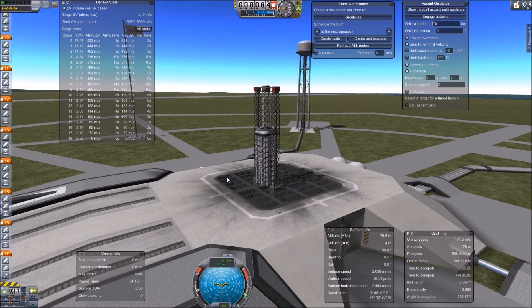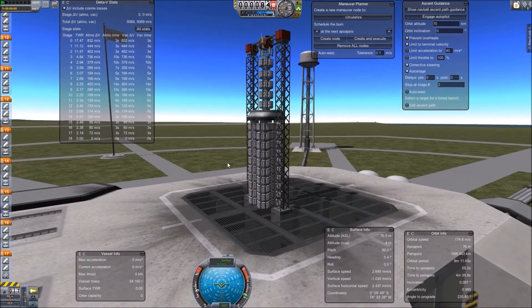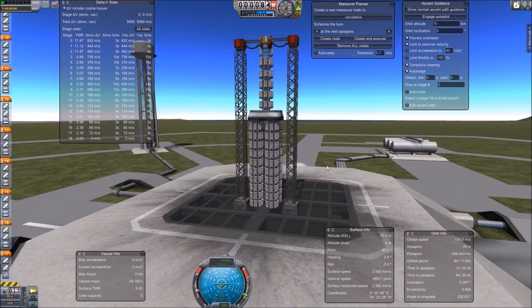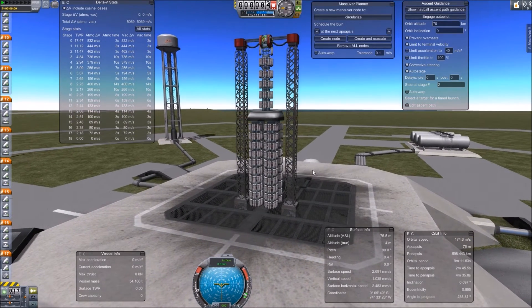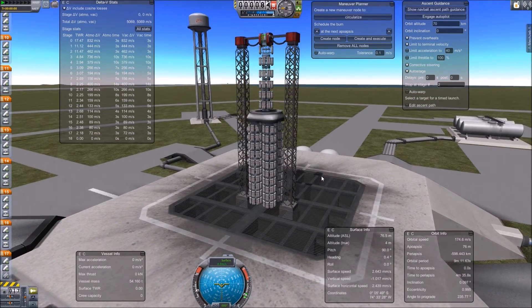And there she is. A beauty, isn't she? All that time — three days spent building this. Marvellous. 880 parts, 18 stages, 81,320 funds, and all to get a tiny science package into space.